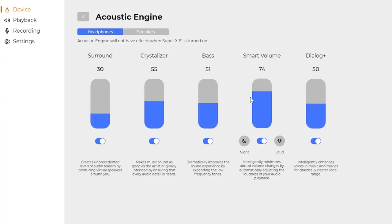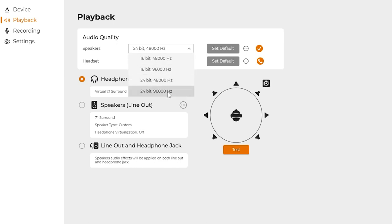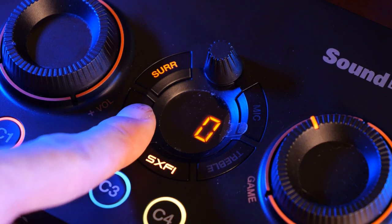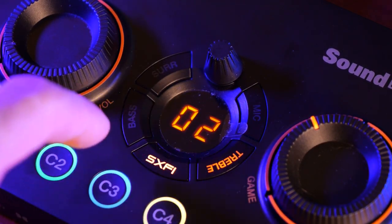The sound options have near endless possibilities when it comes to tweaking. With the support of 7.1 virtual surround sound for both headphones and speakers, the GC7 also offers Dolby Audio Decoding for the best cinematic experience. You'll also be able to tweak the equalizer of your sound system, meaning that you can adjust the bass, treble, and surround sound to your liking.